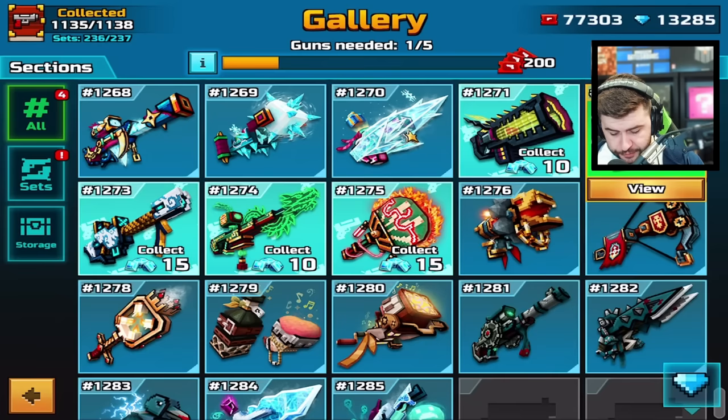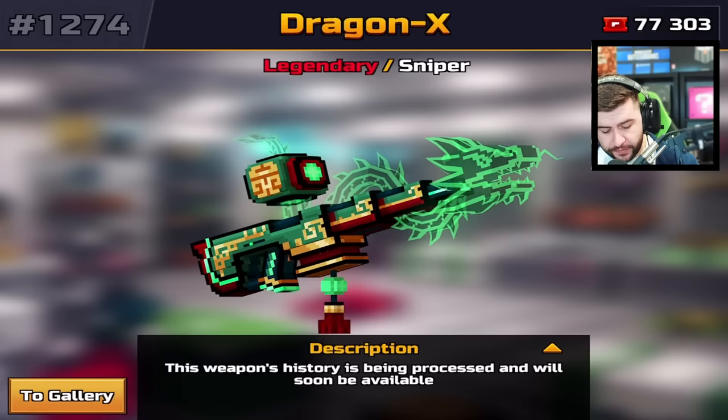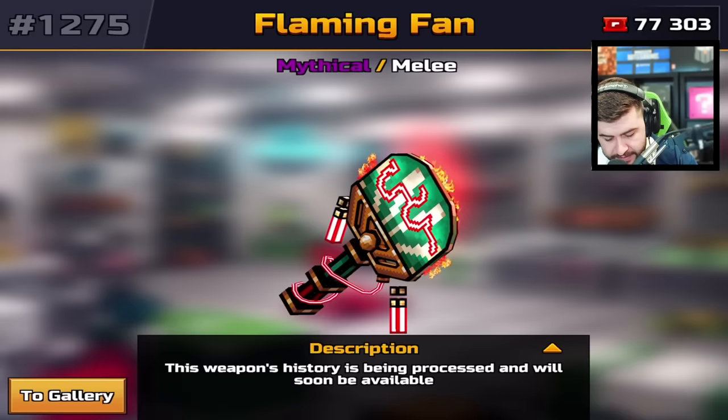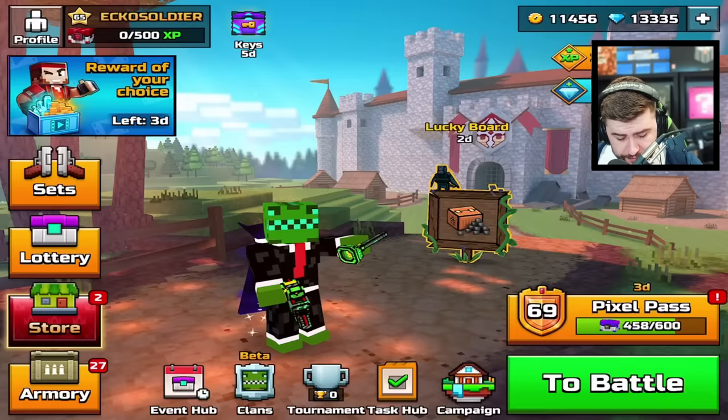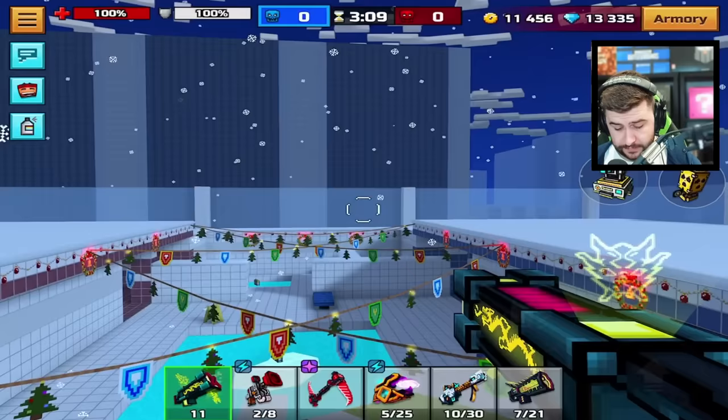Lastly, if we go to the gallery, these are the only weapons available — five in total. The Dragon X and the Flaming Fan are not currently available to you guys; I have access to them early so I can show you what they're all about. They're probably going to be in a special event that will pop up above the Pixel Pass in like a week or two. Let's check out the weapons.